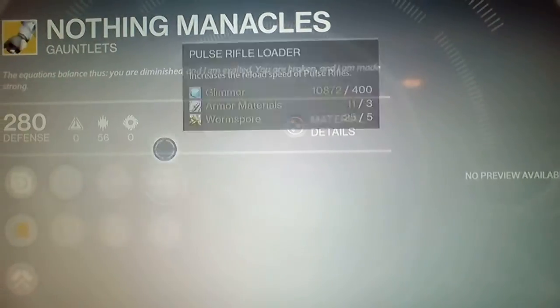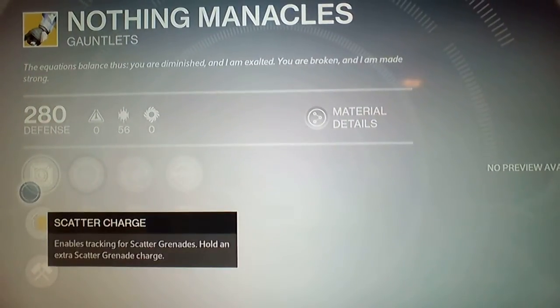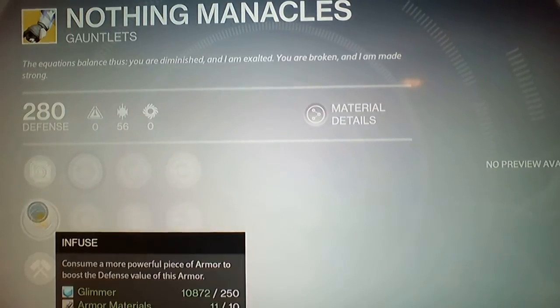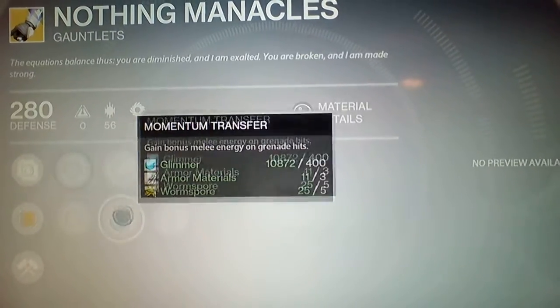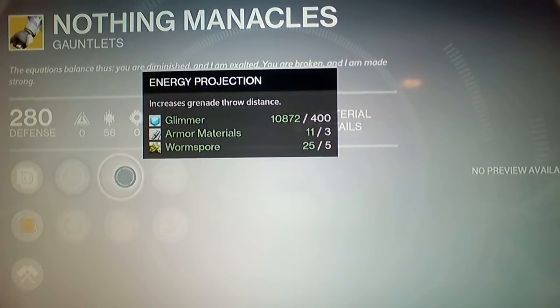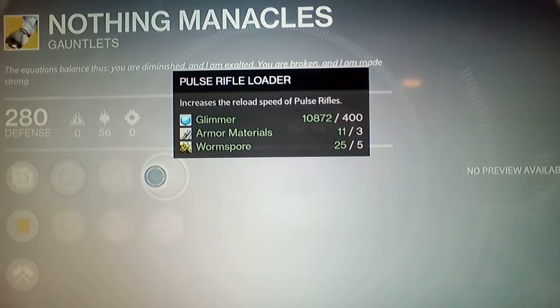Okay, so this is for Warlock, guys. Scattered Charge — enables tracking for scattered grenades and holds extras. That sounds pretty good — intellect stuff, momentum transfer, gain a bonus melee energy on grenade hits, increase grenade throwing distance, plus loader increases the reload speed of pulse rifles.